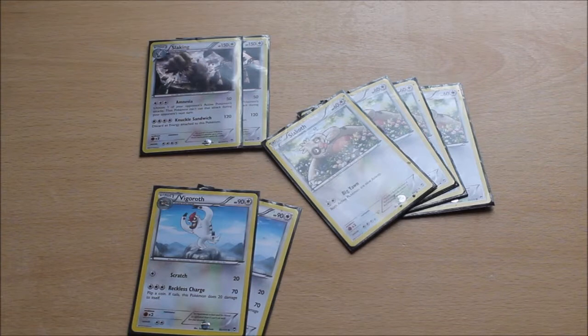Obviously as I mentioned, Slaking's Knuckle Sandwich is the main reason you have the evolution line. You run 4 Slakoth just to get it on the board and get it set up. Vigoroth is there in case you need to go into Stage 1 and then evolve into Stage 2 if you don't have a Rare Candy. And Slaking is your main attacker. You'd want synergy, so I run other Pokemon just to support Slaking.